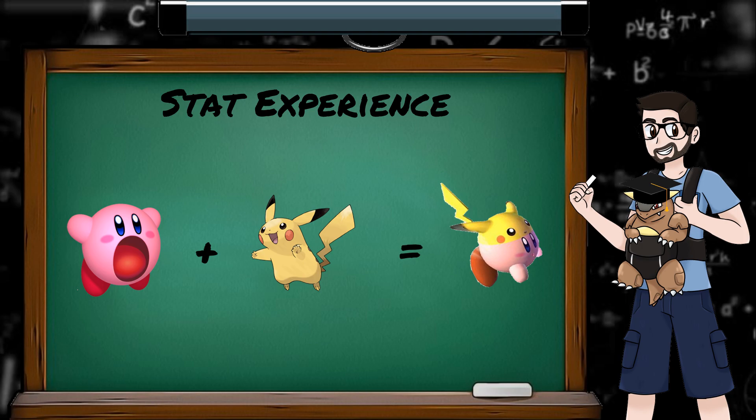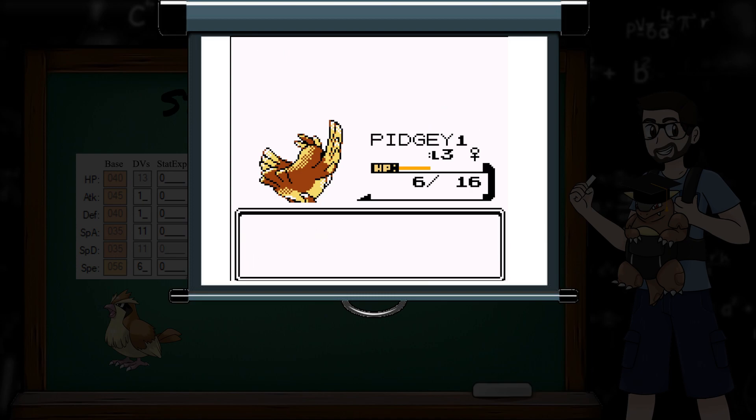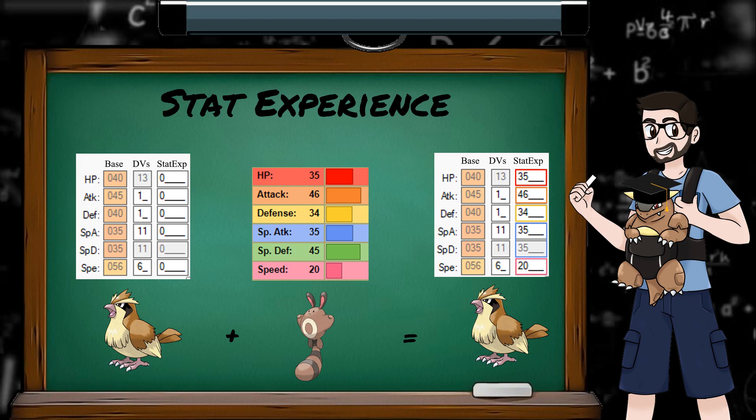Stat experience is the Pokemon equivalent of 'you are what you eat.' Every opponent your Pokemon defeats, the enemy's base stats will get added to your stat experience. So for example, we've caught a fresh Pidgey, and like all wild Pokemon, it has 0 experience in each stat. We will then defeat a Sentret, and our Pidgey's stat experience has changed.